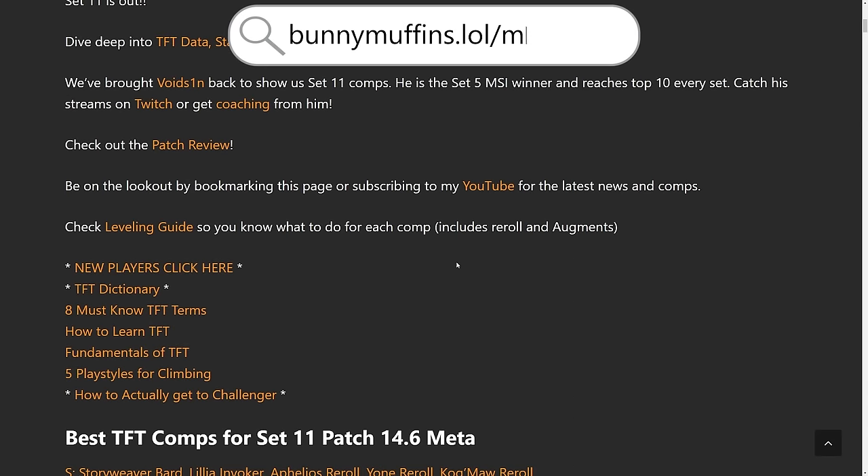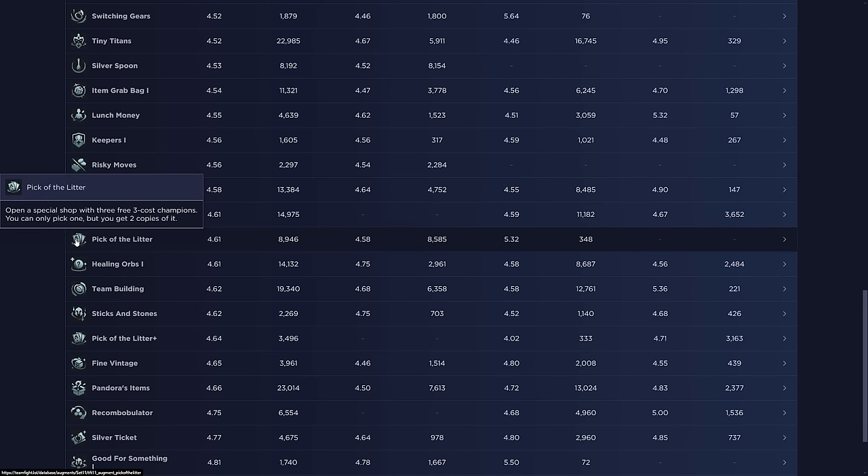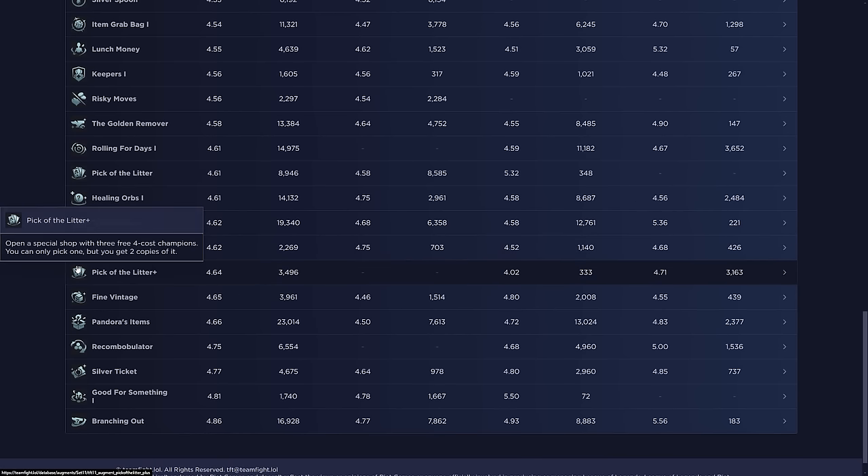Looking at the meta snapshot at bunnymuffins.lol, Story Weaver, Bard, Aphelios reroll, and Yone reroll are strong comps right now — even Elune. Despite three-cost reroll being meta, Pick of the Litter is only averaging 4.58, which is concerning. Pick of the Litter Plus does the same but for four-cost champions — if you're playing super flex it's takeable, but otherwise I'd avoid it. I'm actually surprised it performs this poorly.